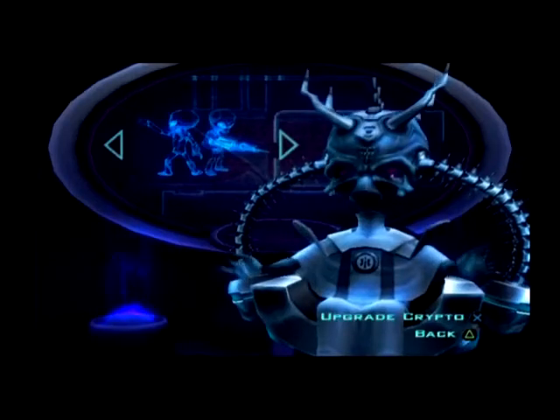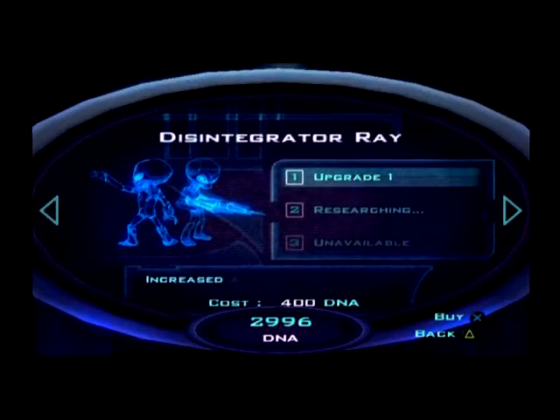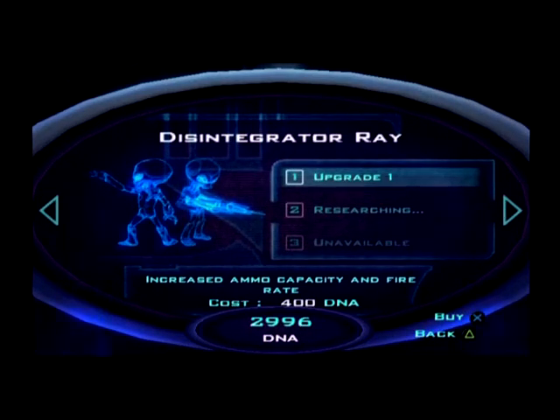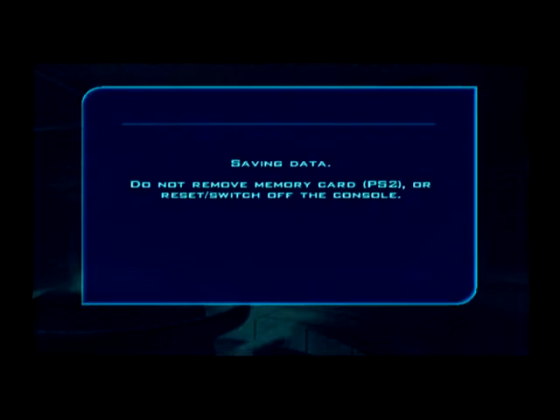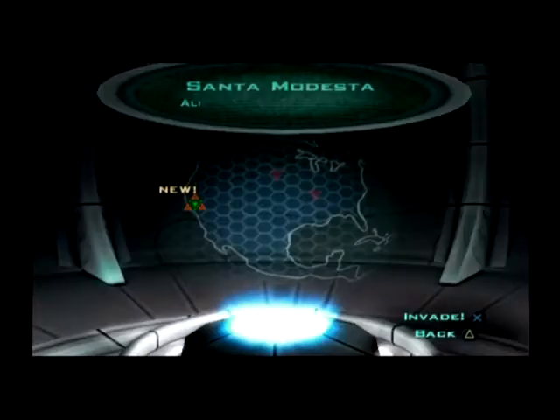Hello everybody, welcome back to more Destroy All Humans episode 6. Before we start, I want to upgrade the disintegrator ray — the weapon that shoots stuff and disintegrates them. So now it shoots faster and we get more ammo, that's pretty much all that upgrade does.